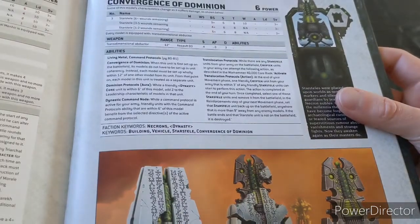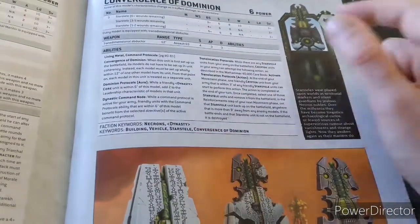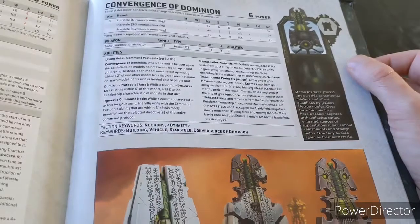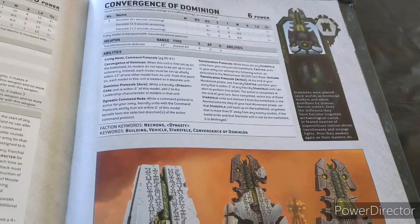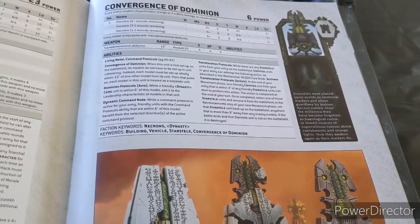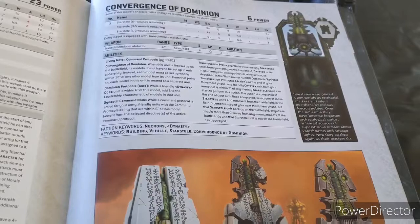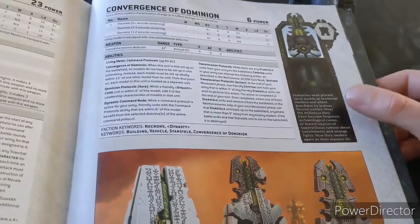Strength 4, minus 3 AP, damage 3. Damage 3, minus 3 AP — that is pretty brutal. The strength's not great, but that is going to do some work for you. Living Metal as well — now that's important. So that means each turn, if they're taking a wound, they'll gain a wound back up to their maximum threshold. That is really, really good. I can't tell you how good that is and how hard these things are going to be to shift.